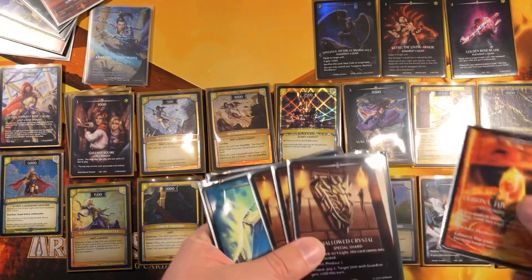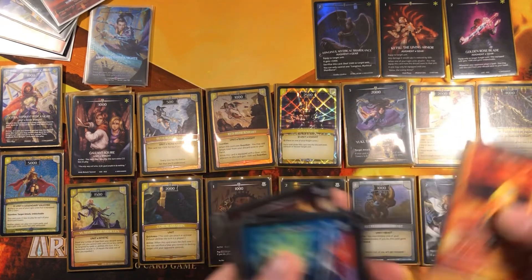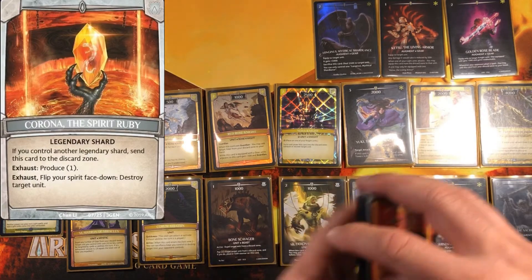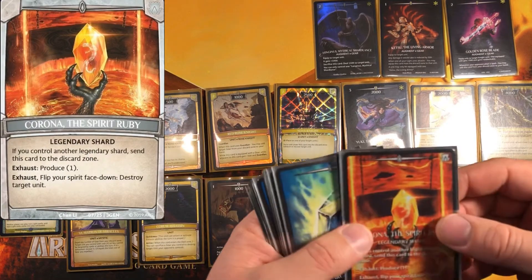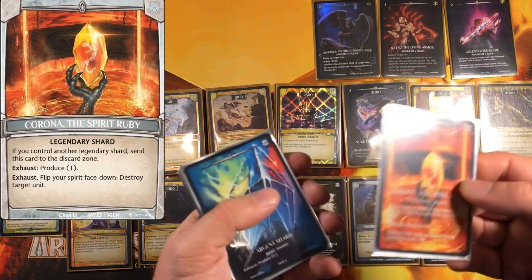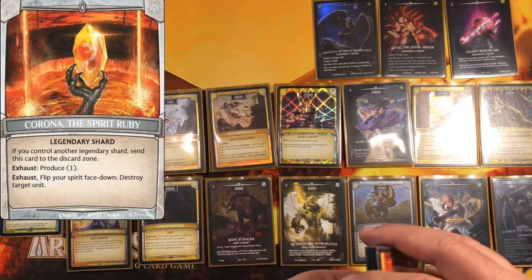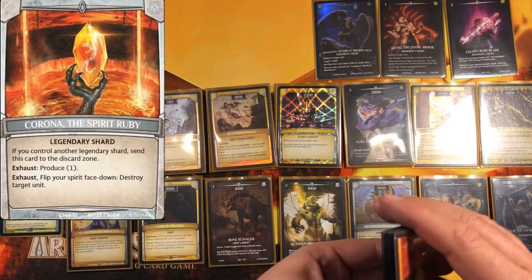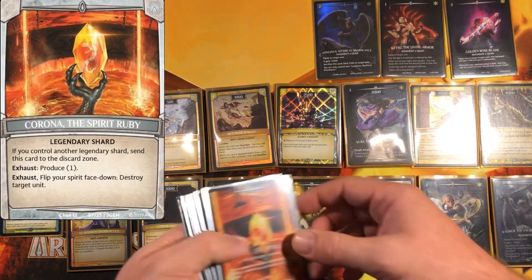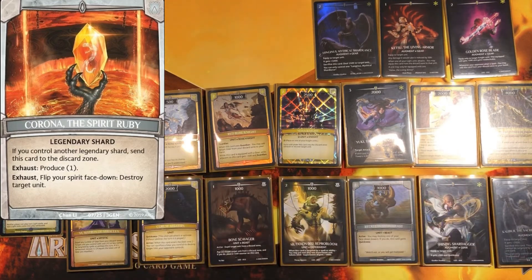For shards: six basic shards and a Corona. Three Hallowed Crystals — they've basically never come up, but why not. Corona: since we soul burst our spirit at the beginning, we almost never use it, but I have it in case you're playing a deck where you don't want to soul burst at the beginning — where you want to untap to block, use your guardians, have some removal with Corona. Then you'll have that option.